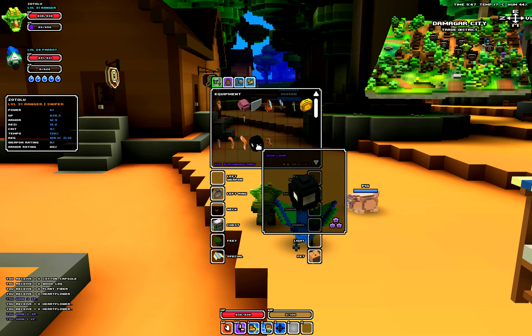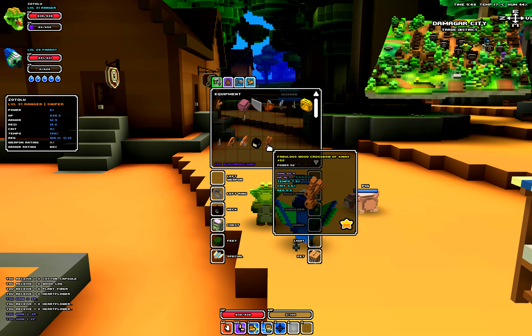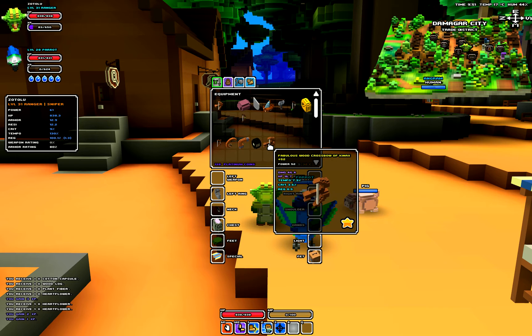Purple has three purple stars, which means that it's an epic rarity item. Now this I found the other day, which I'm very proud of — my little crossbow here — has one big yellow star, which means that it is a legendary weapon. I just came across this killing a boss and it was serving me quite well, this crossbow is awesome. So if you come across a legendary weapon, you should pat yourself on the back — they're pretty rare.